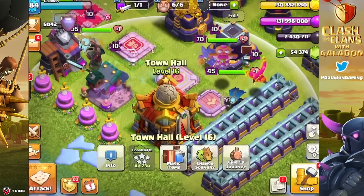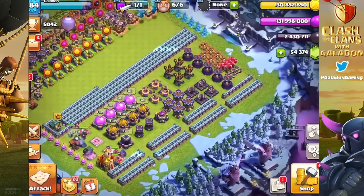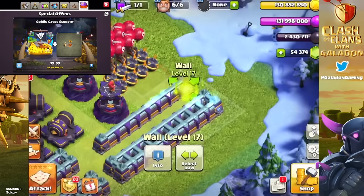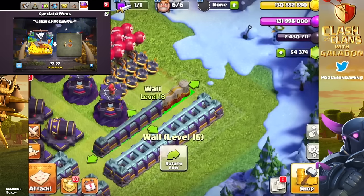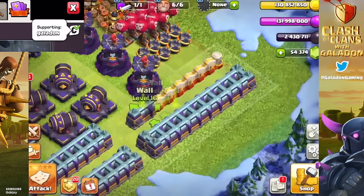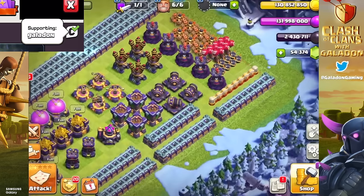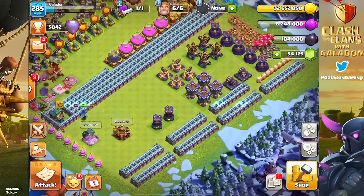If you are a fan of the channel you probably saw the Town Hall 16 gem-to-max episode, and thank you very much to those who watched and made it possible by using creator code Galadon in the shop in any Supercell games before you make a purchase. It made a huge difference. This was probably the easiest of recent Town Hall gem-to-max episodes — it felt like it took less time.